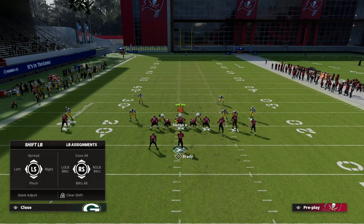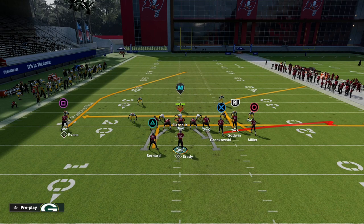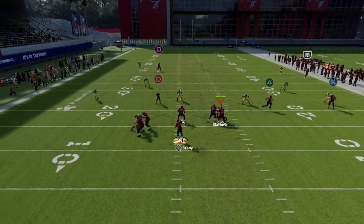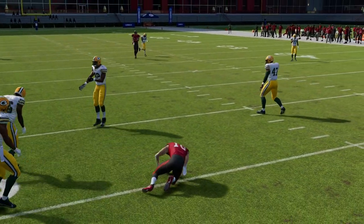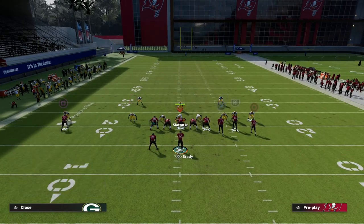If they're in a double mabel coverage defense, the underneath routes come in handy. This is one of the main reasons I really like this bunch trail to Seattle — you're going to get this mesh route from the circle receiver. He's going to come across, and if it's zone he'll settle up so you can throw it as a nice check-down over the middle of the field. It's really good for the double mabel.